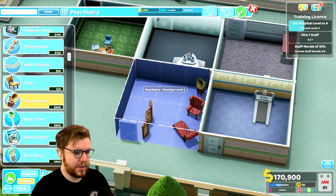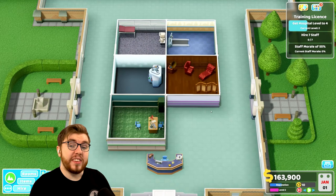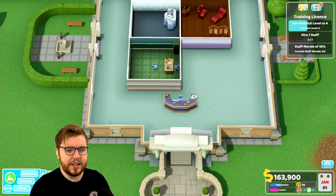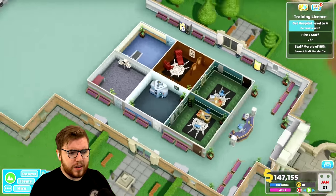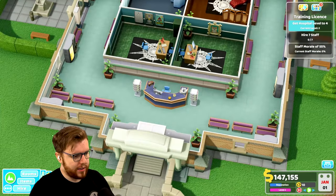We'll throw a gramophone in there too — exactly what the room needs! I said I wasn't detailing the rooms... well, we are. We're gonna detail them and then look at getting a ward and duplicating the GP's offices and doing some benches. Let's get the detailing done so these places are nice. We've got the rooms decorated and plenty of benches around here.